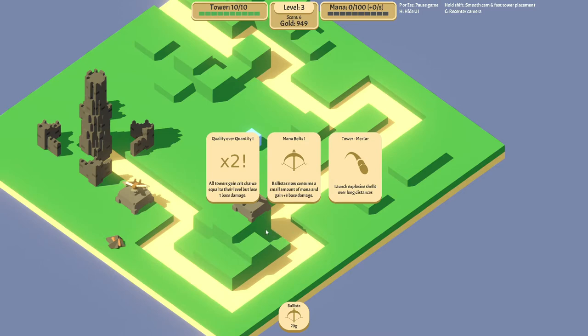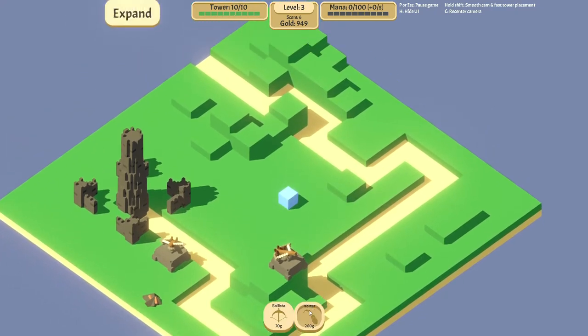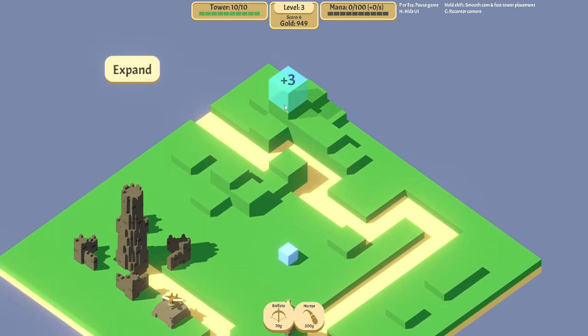Our tower leveled up there, and we got our first card here. So as we get permanent upgrades, I'll have more cards on this screen, or this card screen happens sooner. Mana bolts — there is mana in this game. I don't have access to any buildings that can do mana yet, but my ballistas will consume a small amount of mana and gain plus three base damage. This is really a good upgrade. Quality over quantity — all towers gain crit chance equal to their level but lose one base damage. Or I get the mortar: launch an explosive shell over a distance. I'm gonna do the mortar. The mortar's really, really good AoE.